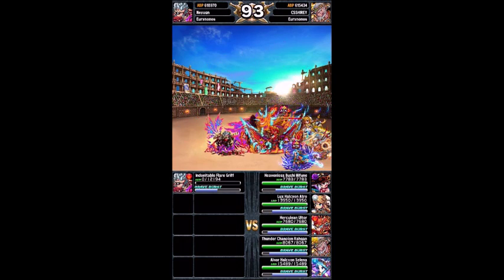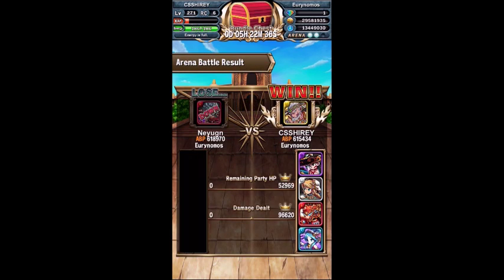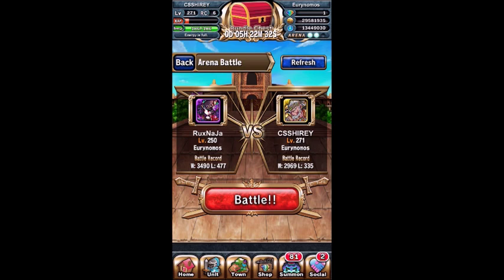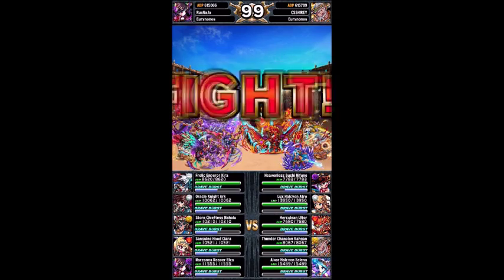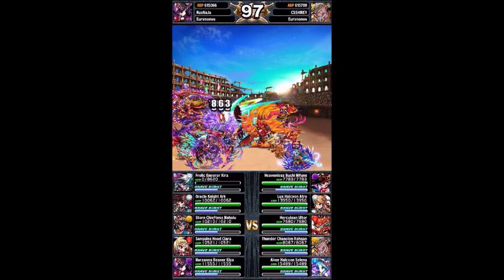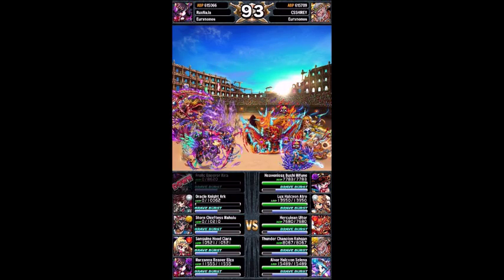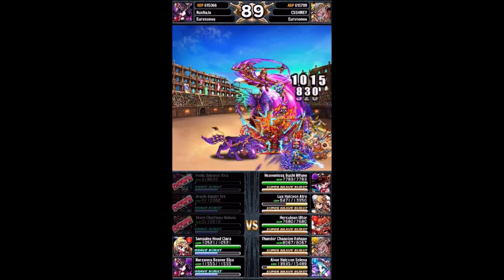So the current meta for Coliseum is one that's really frustrating, and that would be the Mifun SP skill meta. It's basically where you choose a leader that boosts either Dark Attack or Normal Attack may hit all foes, and you fill a squad with Mifuns. Now, I'm a culprit of this — I only have one Mifun, though I'm working on a second one, because there has to be some way to fight this meta, and it's basically fighting fire with fire.